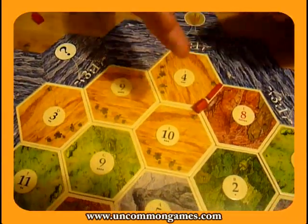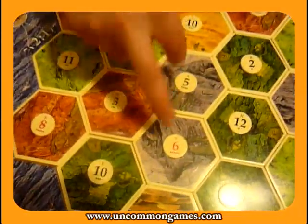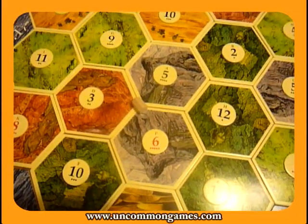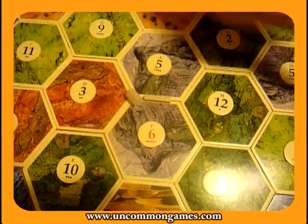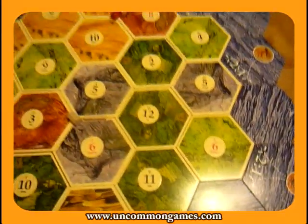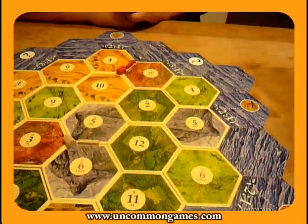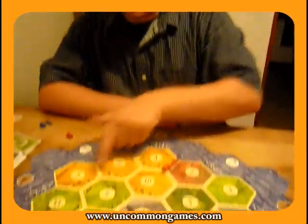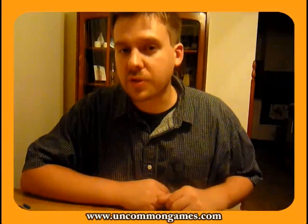If I were to go second and the first spot was already taken, I would go here, focusing on this really nice ore spot. I've got six and five, so that gives me two out of the four top numbers I like. I would put my road heading in this direction towards the ore port. For my second settlement, ideally I would like to put it close to the ore port and really cash in on that. If that got blocked by another player, I would put my second settlement on one of these high-producing wheat spots — that would set me up for a really good city strategy.